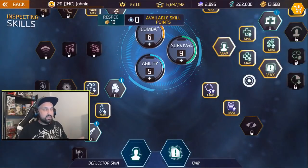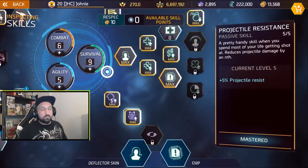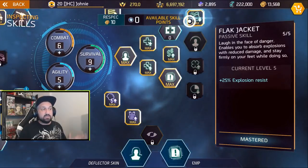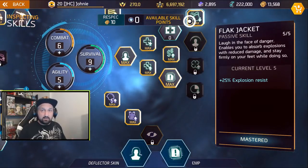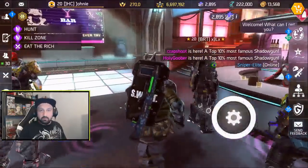Of course you have to make a decision — if you want all the agility you'll have to lose survivability. But in PvP you really want projectile resistance and explosion resistance because of rocket launchers and grenades. There have been many situations lately where I survived a rocket launcher and my opponent died because of it. Alright, I'll grab some buffs and we are ready to go.